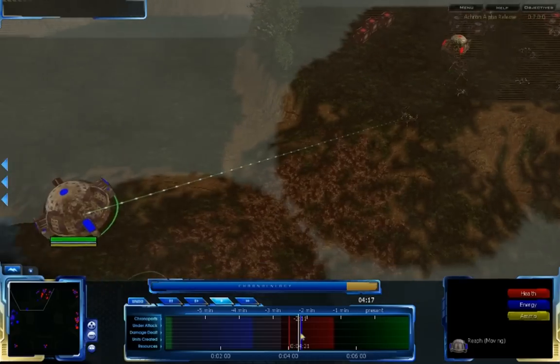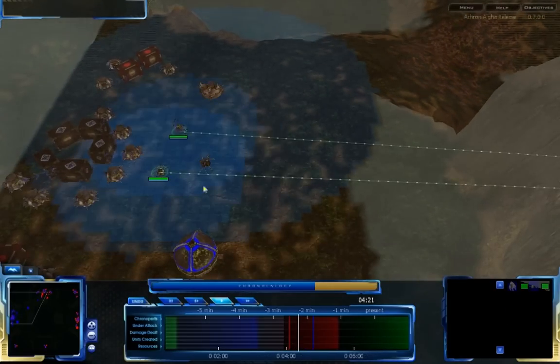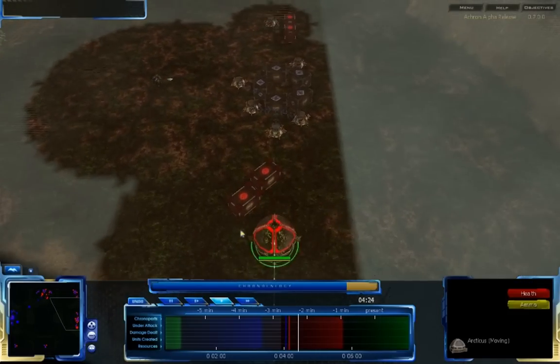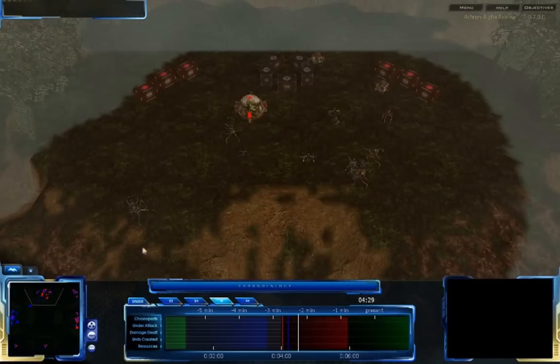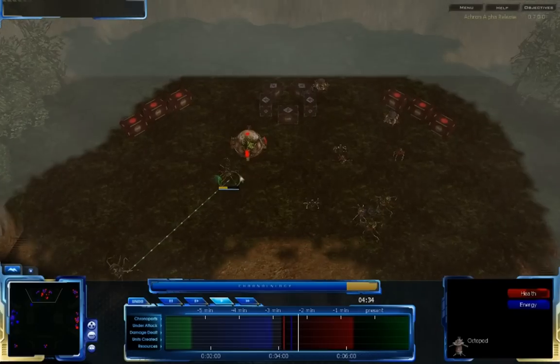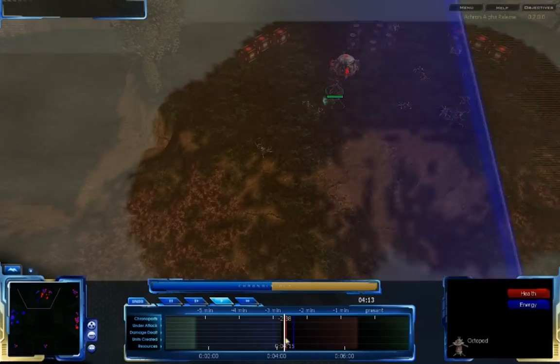Admittedly, he doesn't necessarily know that Trillian Eyes is going to send a healer in, but he does know that she attacks. His Octopods will come in and deal more damage. This Reef won't be able to do anything — by the time it lands, the entire army will be dead.